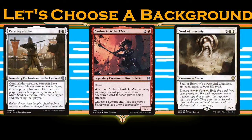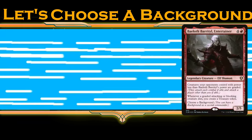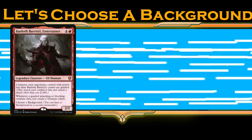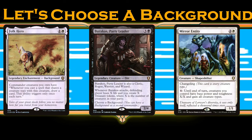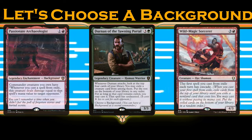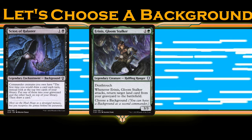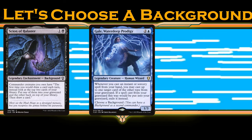Amber of course pairs really well with Veteran Soldier, as well as Encore and any other effects you can play from the graveyard. Baeloth Barrityl was practically made for Raised by Giants. Barakos provides mana, which is scariest when you have card draw like what Folk Hero provides for our party. Since Durnan is already casting creature spells from exile, Passionate Archaeologist will make sure they leave impact craters. Erinis and Gloom Stalker is missing ways to put lands in the graveyard, and Scion of Halister has that in spades, pairing exceptionally well with Gale, Waterdeep Prodigy as well, to continue to double-spell for the length of the game.